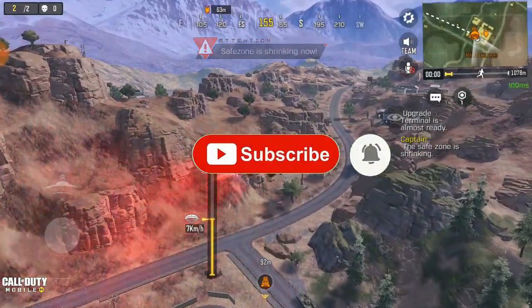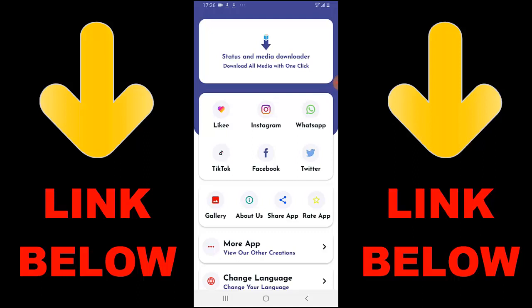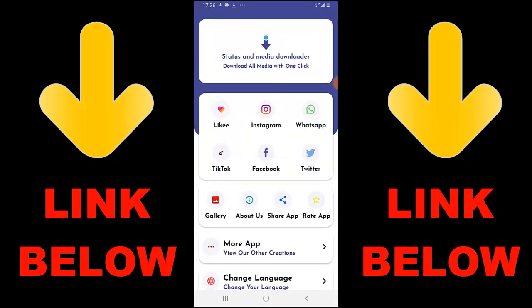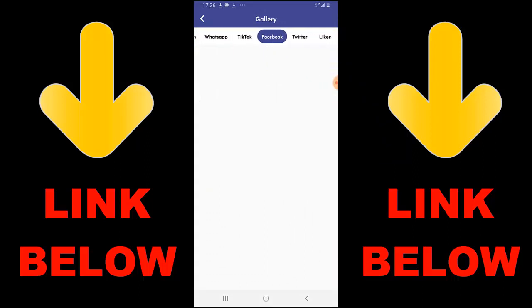Check out this app that is trending — it's called Status and Media Downloader. Download all media with one click. You can download any videos or pictures from any social media: Likee, Instagram, WhatsApp, TikTok, Facebook, and Twitter — all in one click. Just download the app, copy the link, paste it, and download whatever you want. Check the link below to get the app. That's it guys — once you download the app you're gonna see everything downloaded. Don't forget to check out Status Media Downloader, download everything you want in just one click.